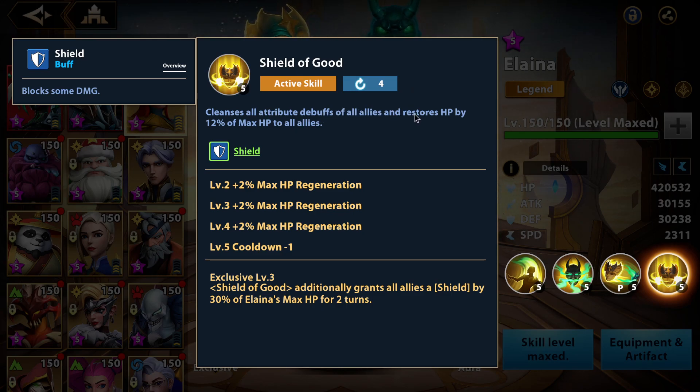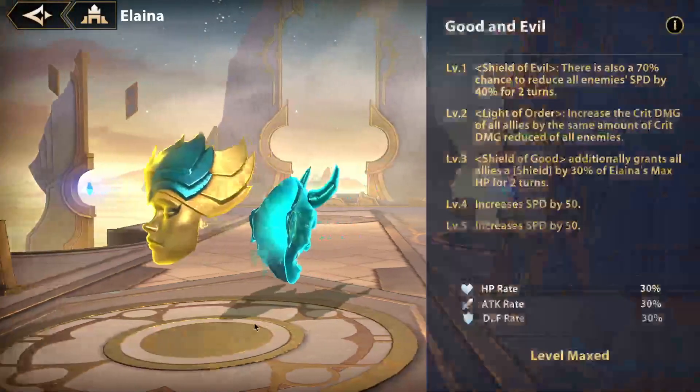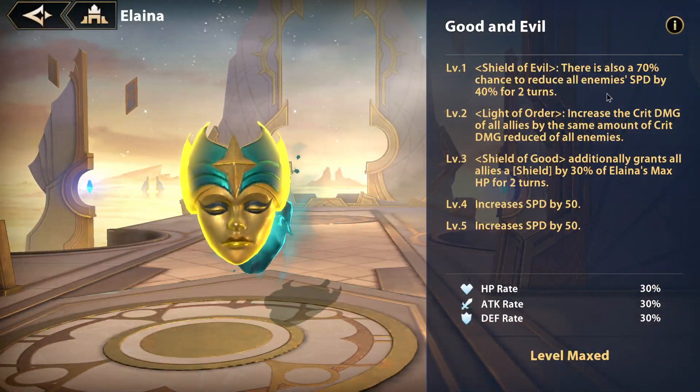Her ultimate cleanses all attribute debuffs of all allies and restores HP by 12% of max HP to all allies. It cleanses defense down, speed down, and attack down, which is great.